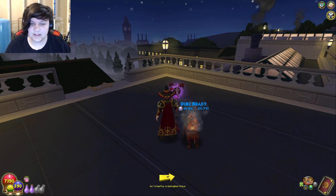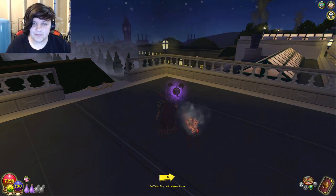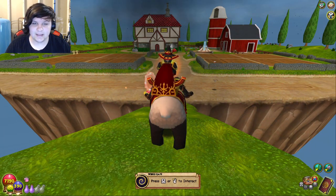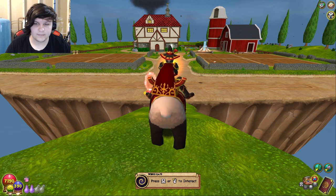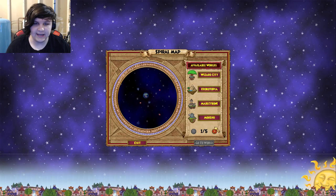Next are stone skeleton keys, and let me tell you, stone skeleton keys are not easy to get. They're dropped from almost no bosses — if you look at the boss list, almost none drop them. But as far as I saw, there are two main ways to get them, and both of them are in Avalon.